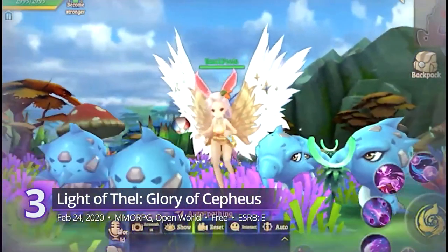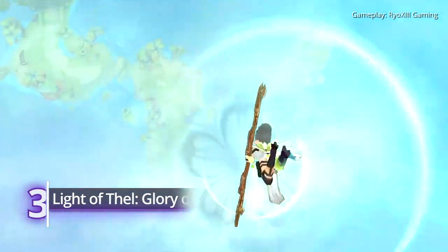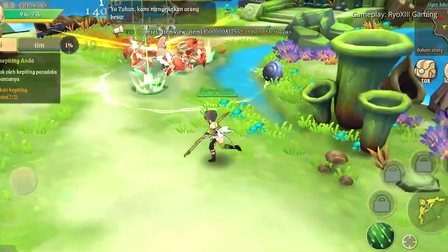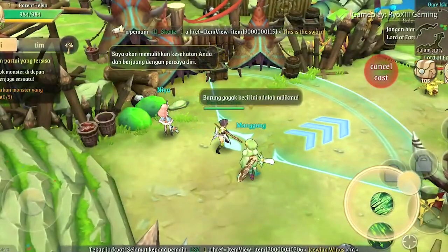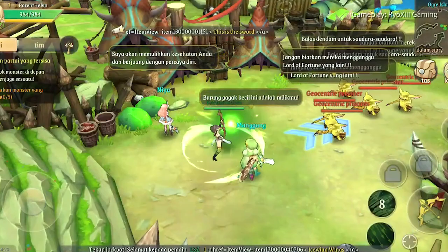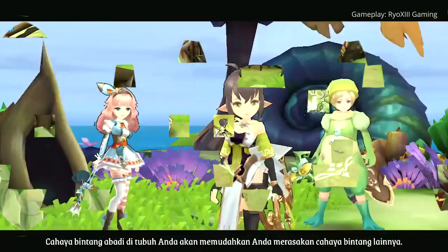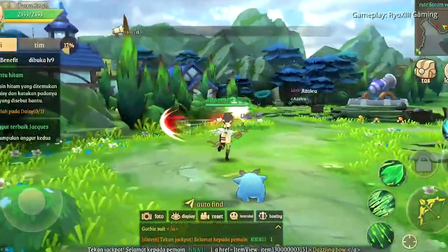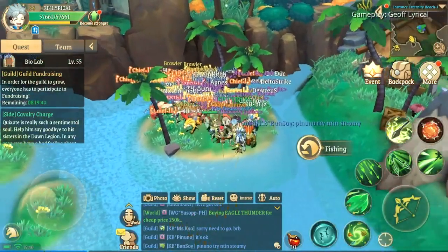3. Light of Thel: Glory of Cepheus. A game from Singaporean publisher Yozu, this cute new MMORPG is packed with all sorts of activities in its expansive open world. Take on the role of a resistance hero and join the war against the demon invasion — all of that doesn't seem too scary in the face of its cartoon-style visuals and colorful characters. Other than 10-player dungeons and monster collecting, other more casual pastimes like treasure hunting and fishing also exist. It receives a gamerscore of 8.40.